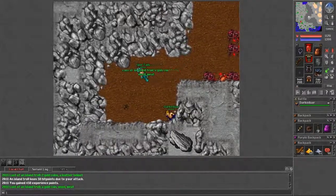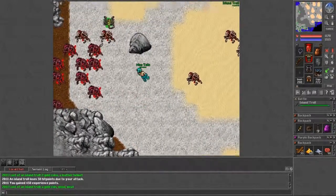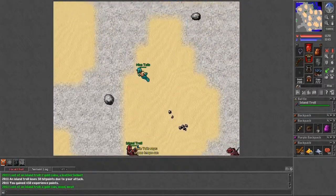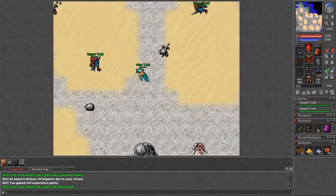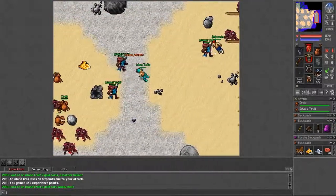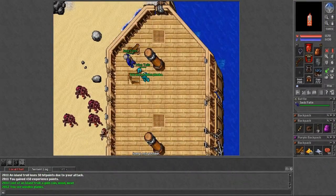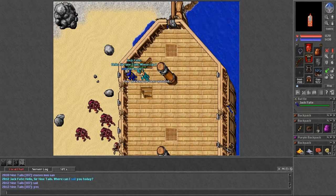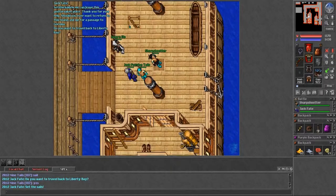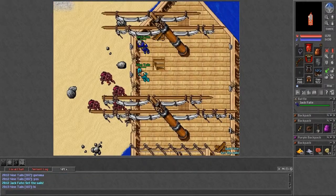Once you have 30 wooden boards, return to Jack Fate. You can then sail to Goroma — from Liberty Bay you can say hi to Jack Fate and say 'Goroma' and he'll sail you there. It costs 500 gold on the real game but on this server it doesn't cost anything.